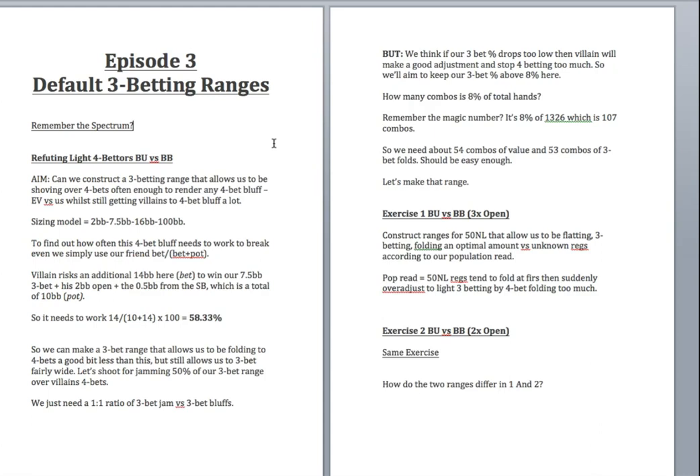So: 14 / (10 + 14) × 100 = 58.33%. His 4-bet needs to work 58.33% of the time. This is fairly standard — 4-bets usually need to work somewhere between 55 and 60% if sized correctly. This is also why sizing your 4-bets correctly matters: if you make them too big, your bluffs need to work over 60% and they do much worse.